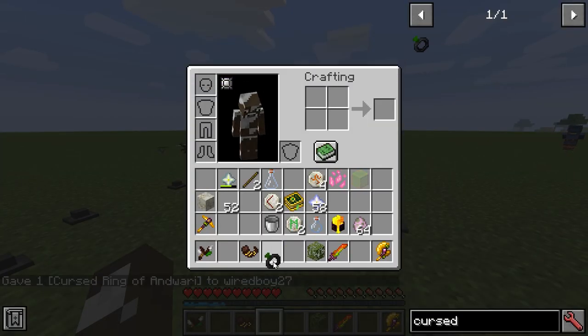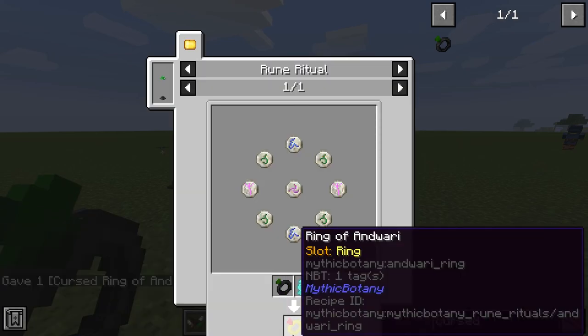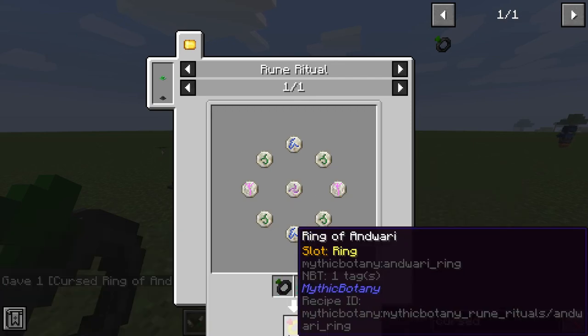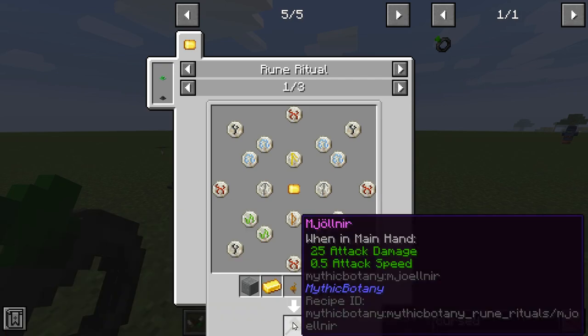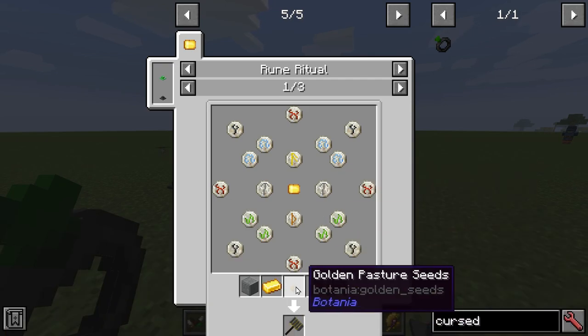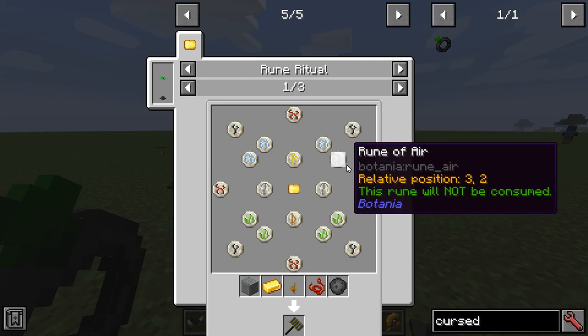You can find the Cursed Ring of Anduari there. This will turn into — you need to do a rune ritual for this with a similar process to what we saw before — that will give you the Ring of Anduari. The only other ritual is to get Mjolnir, which is a big hammer, and again just a slightly more advanced ritual.